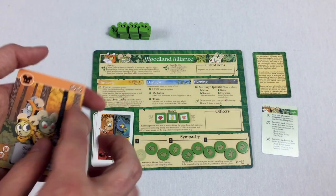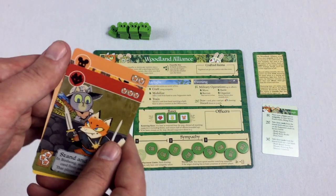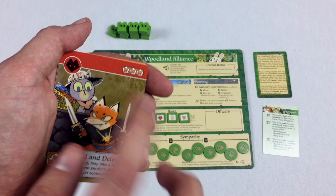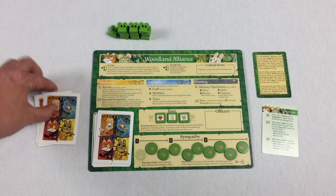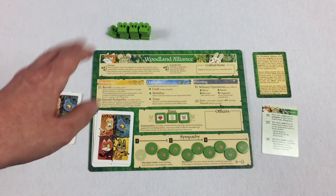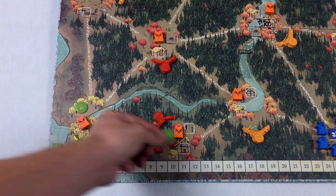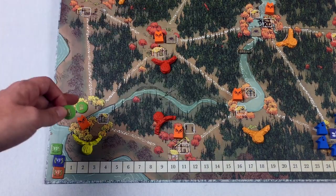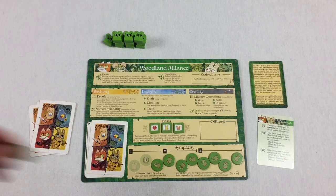To craft this card, you would need two sympathy tokens in mouse clearings. To craft this one, you'd need three sympathy tokens in fox clearings. Something to know about sympathy is that you can never have more than one sympathy token in any given clearing — they would have to be spread out. Once you have one sympathy token in a clearing, you can't have any more there.